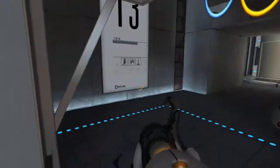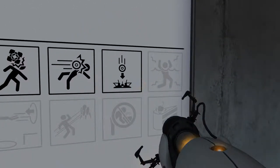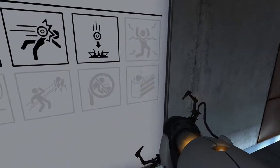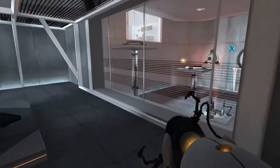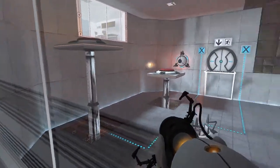Okay then. Anyways, we've got cubes, we've got plasma balls, we have the plasma ball receiver thingies. And no cake, unfortunately. But no turrets either. So let's take a look at this challenge. What is our objective?